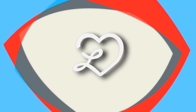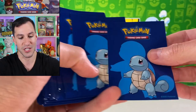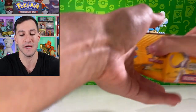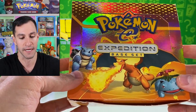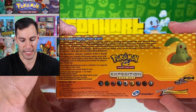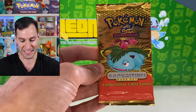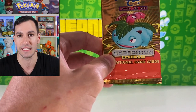Before we get into the opening, I do have some new sleeves that an awesome subscriber sent me — it is Squirtle, hashtag Squirtle Squad. These will be used for what will be the main dish, the main event of this opening: Expedition booster packs. This set has two cards I am chasing — the Mew holographic and the Mewtwo holographic — both going for well over a thousand dollars in perfect scores from grading companies.